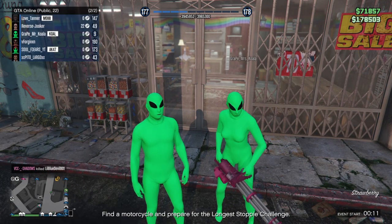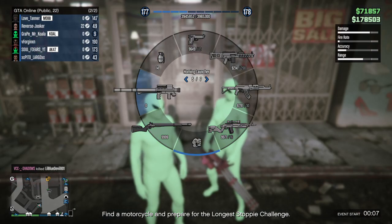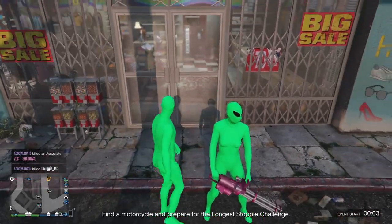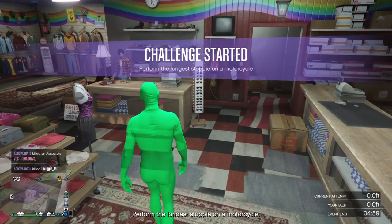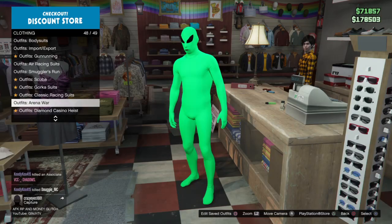So basically guys, I'm gonna show you guys how to get the — whatever this thing is called again, I can't remember — the green gang, purpley wiggly, I mean green one.